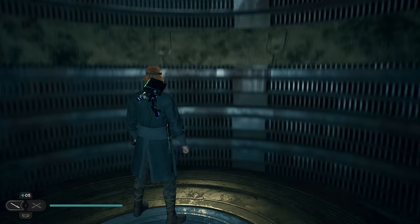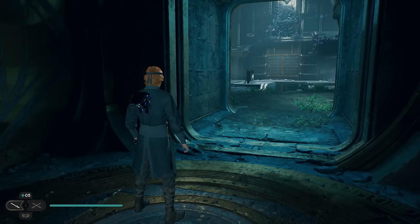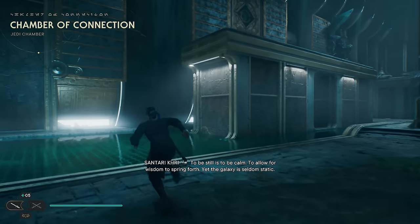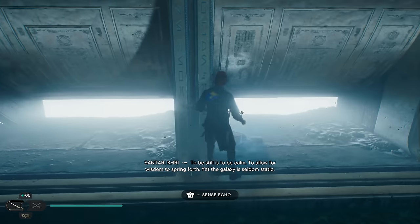We are at the start. The first thing we're going to do is grab a collectible along the left wall. It's going to be in the center along the left wall on the bottom, partially obscured by this light.